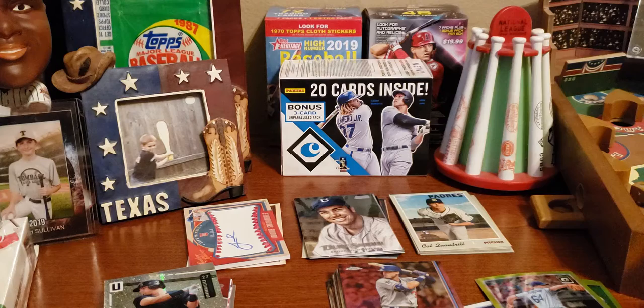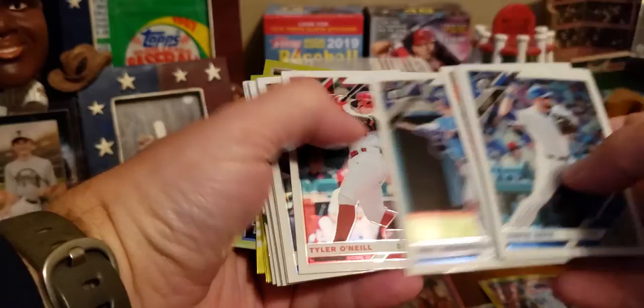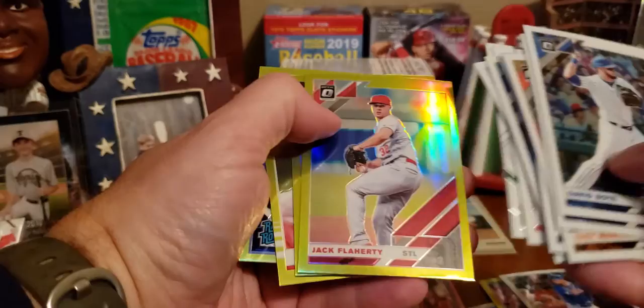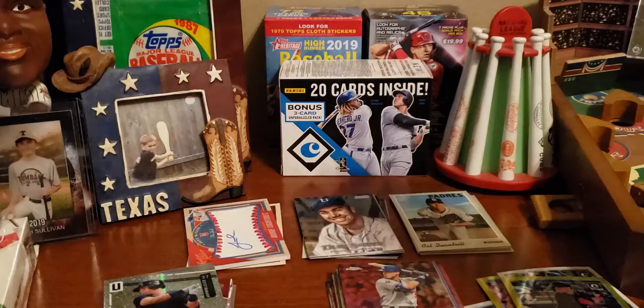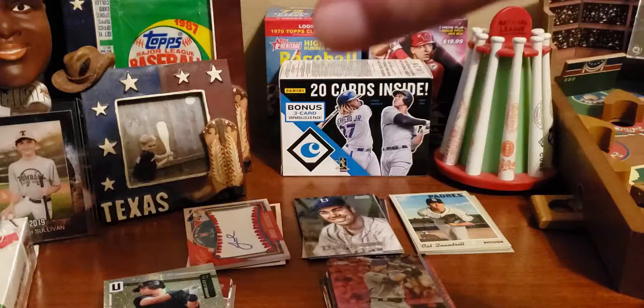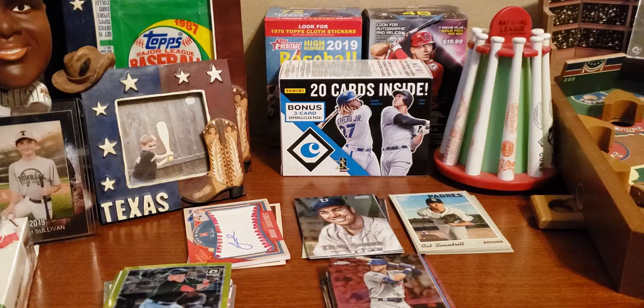Rendon had a fantastic year, definitely worthy of an MVP nod, but Cody Bellinger got it — and Bellinger had a great year too. In the second Optic pack: David Bodie, Herman Marquez again, Trey Mancini, Whit Merrifield, Tyler O'Neal — not a rookie — Michael Conforto, Felix Hernandez, Trevor Story, Ryan O'Hearn, Mookie Betts, Aaron Judge, Jake Flaherty, Walker Buehler, Matt Carpenter, and Jake Bowers. Only six hits out of Optic.